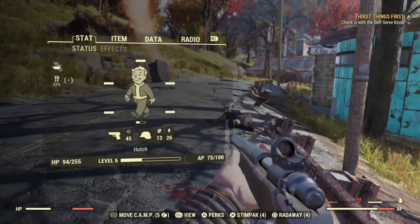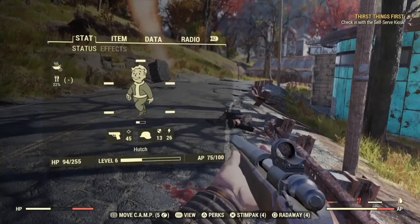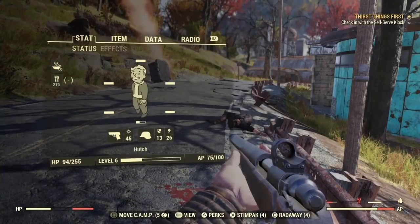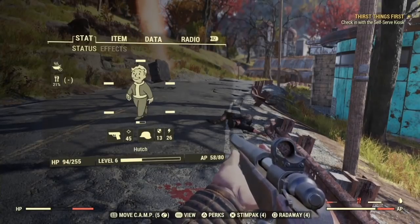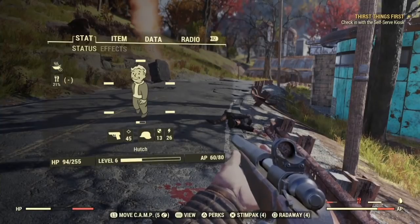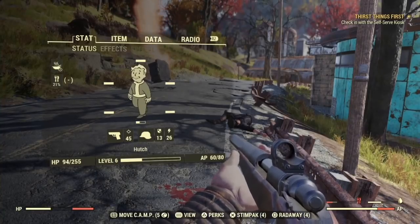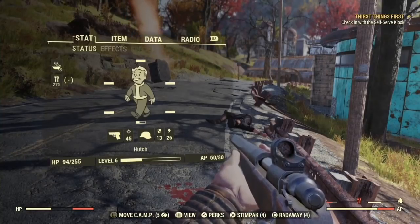A couple final crucial tips: each perk pack you get gives you a stick of gum that slows down thirst and hunger. Also, if you eat something with an effect — like Brahmin steak giving you plus carry weight — and then eat another Brahmin steak, it actually cancels out the carry weight and deactivates the effect. You have to eat a third one to reactivate the carry weight bonus. Keep that in mind so you don't freak out; I was confused because I had like 10 Brahmin steaks.